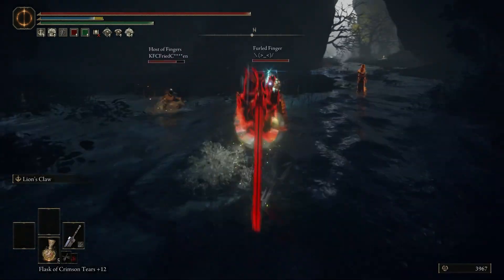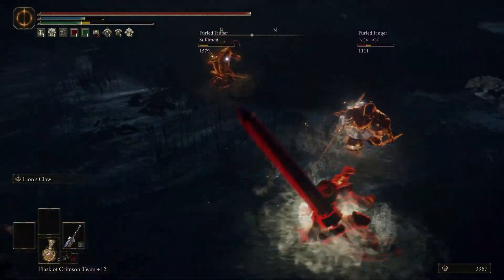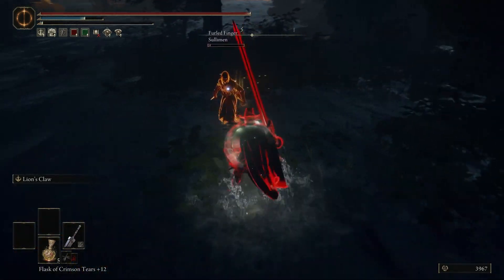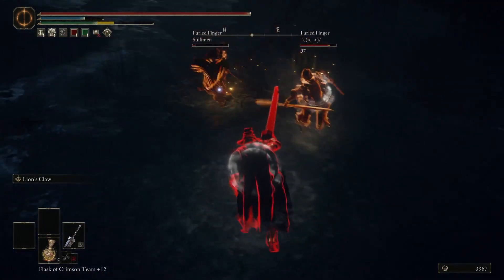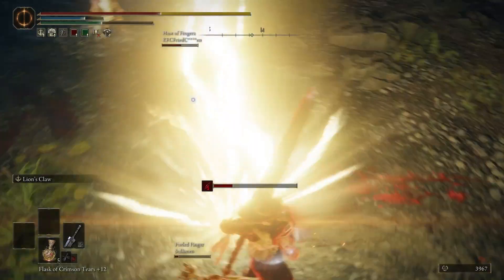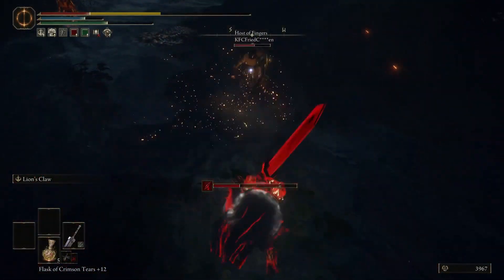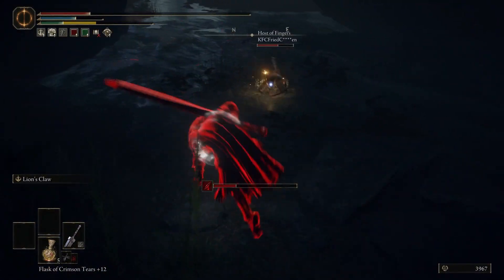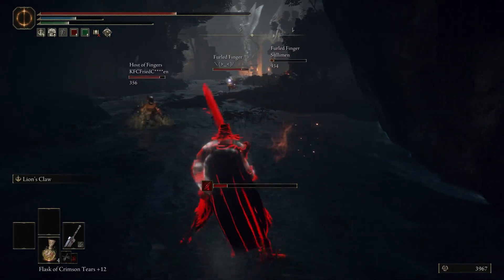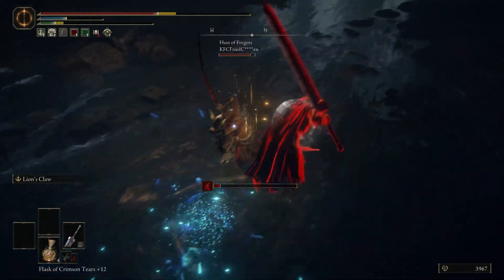Straight into another invasion — this one was another doozy. We have the Lion's Claw, and I almost managed to kill one of the phantoms, which is super important in this fight because they keep hurling lightning at me. They have so many projectiles. I get him so close again but no cigar. So I have to run away, and I tried some stupid weapon arts there — maybe I can get a weapon art and make myself look amazing. But I didn't, and so I just look stupid.